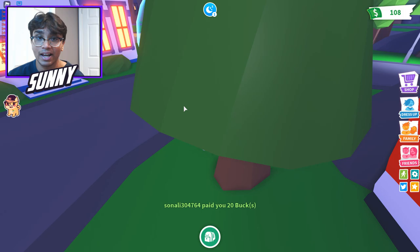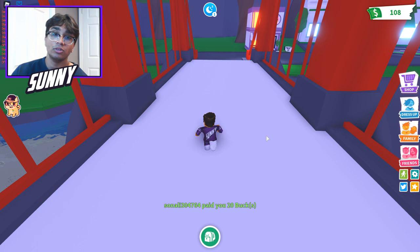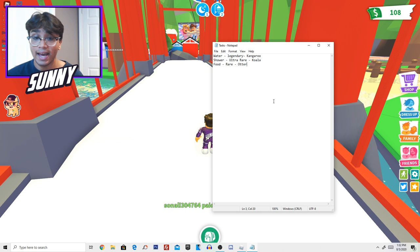We'll be back in just a sec once some tasks pop up. So I looked up some stuff for the egg hatching: if the last thing on your task is water, then you will get a legendary. If it's shower, then you have a chance to get an ultra rare. And if it's just regular food or you're hungry, it's going to be a rare to common. So it's rare to common if food is your last task.